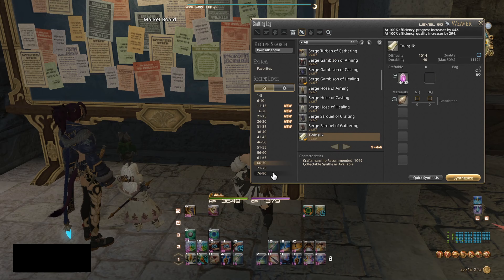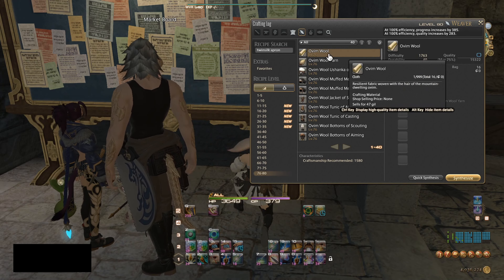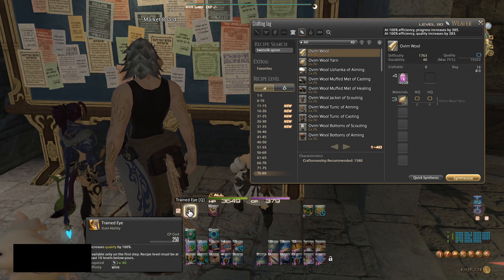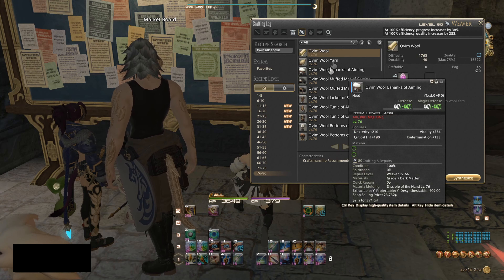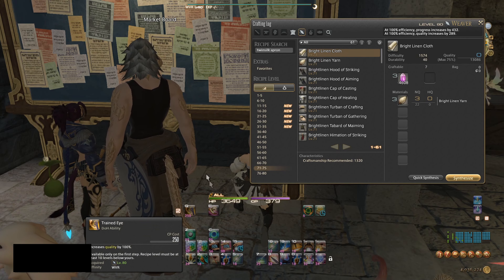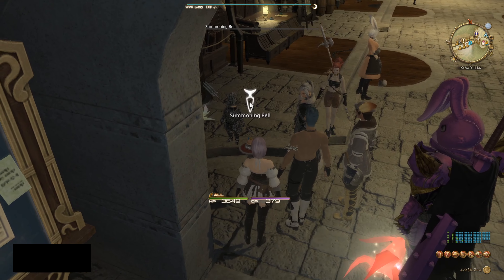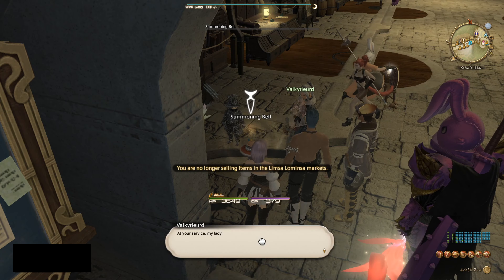As you can see I made a bunch of stuff really quickly. The material cost is way cheaper than what the buyer is going to pay, so we're going to make quite a lot of profit off each one of these items. There's a lot you want to be doing — you want to fill up your retainer and have at least 40 items for sale at any given time.